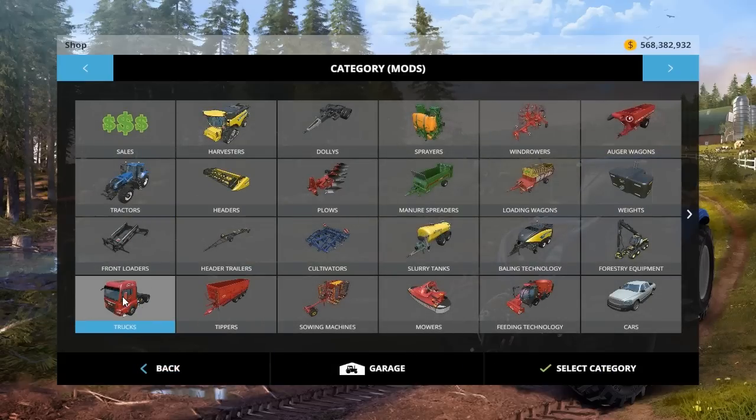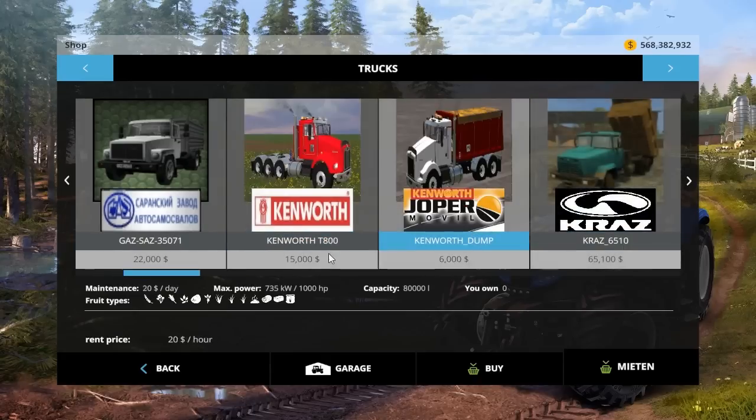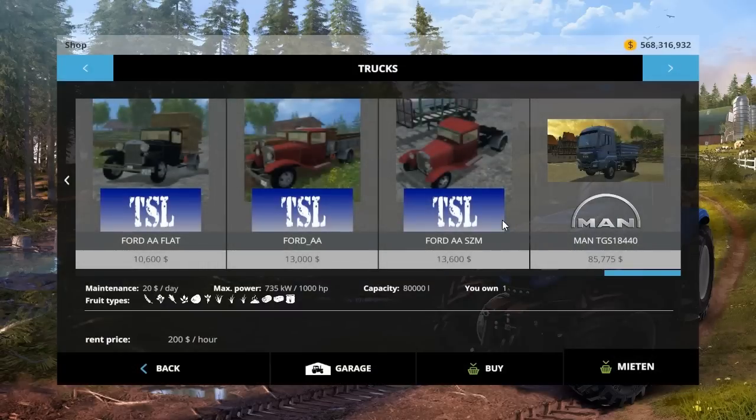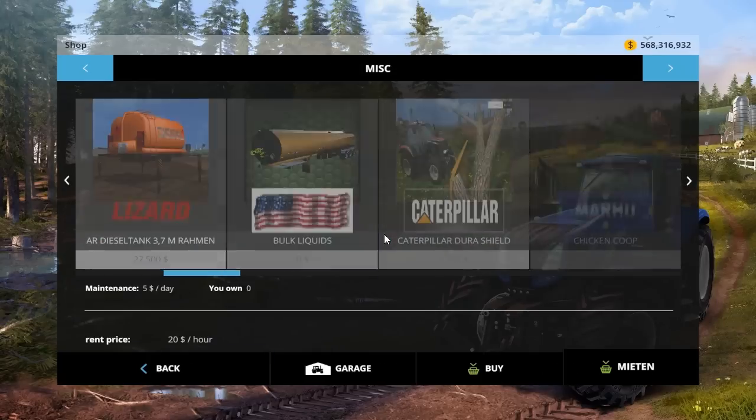Under trucks, we have the Kenworth dump truck for $6,000 - I accidentally bought it. $6,000 to buy, already pretty cheap. Maintenance is $20 a day, 1,000 horsepower, and it holds 80,000 liters. It holds basically everything, even fertilizer. And we have the Peterbilt 384 version of it for $60,000 - all the same except for the price.